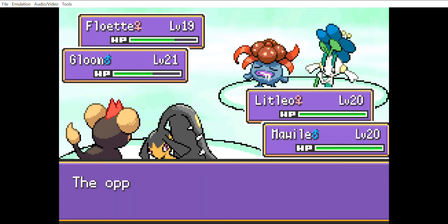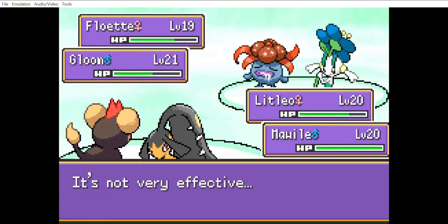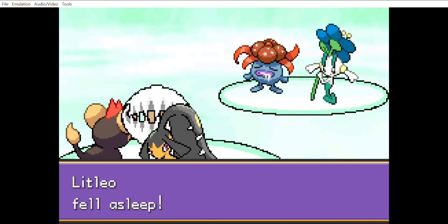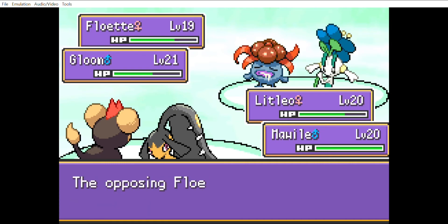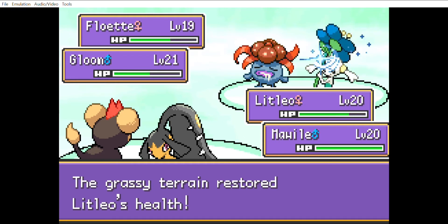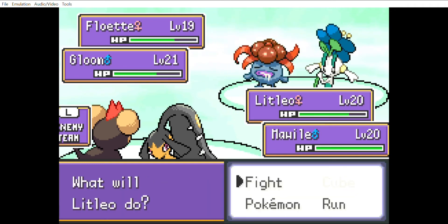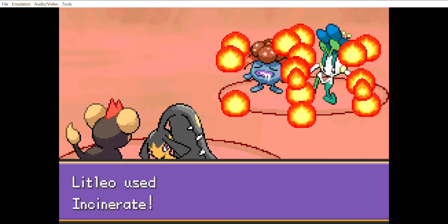We're going to hit Incinerate. We want to keep Litleo in that first slot spamming Incinerate for the whole battle, primarily targeting Gloom. We get hit with Moonblast out of Floette — not very effective. Gloom goes for Sleep Powder and it lands on Litleo, which is unfortunate. This is his role — he basically spams Sleep Powder. Luckily Litleo has a Chesto Berry; we were given Chesto Berries before this battle specifically to deal with the Gloom. But we can't stress enough how important it is to take Gloom out as soon as we can — he'll keep spamming Sleep Powder and eventually we'll run out of Chesto Berries. The Incinerate hits but isn't quite enough yet; we should get him next turn.